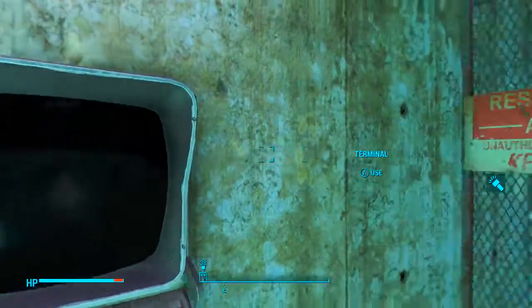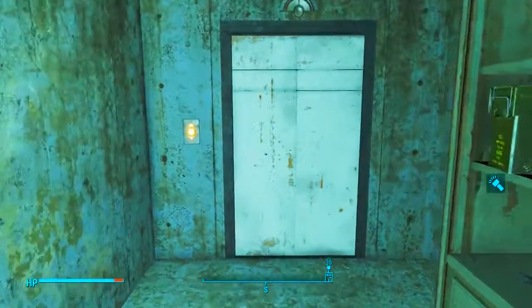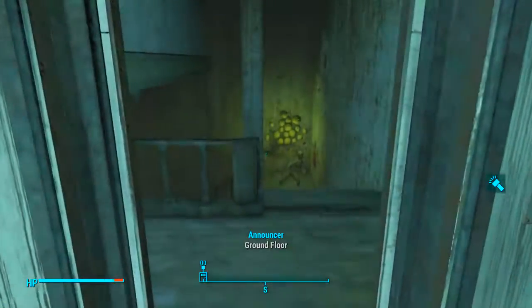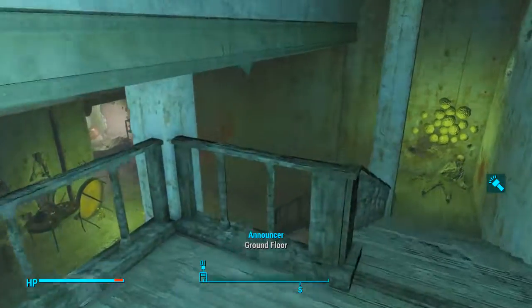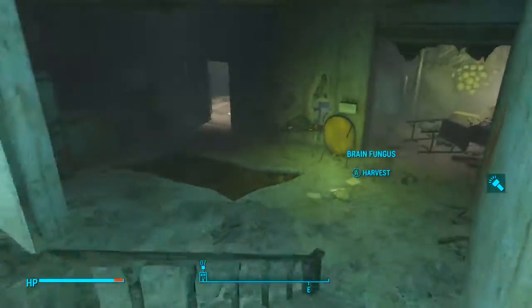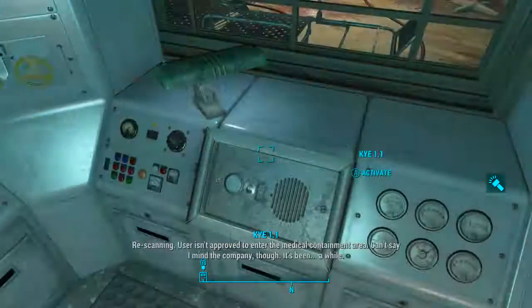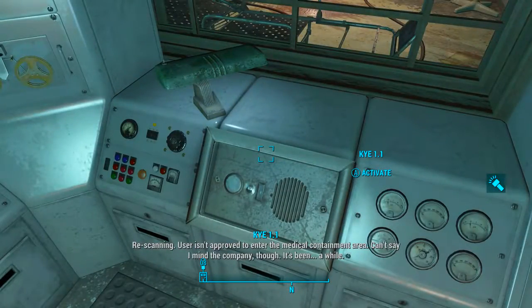You need to crack the code, the door will open, and then we need to enter the elevator. Weirdly, the announcer says 'going up' even though this elevator takes you to the basement. Anyhow, once in the basement we want to walk down the stairs and head over to the room with the complex computer terminals. Over here we can speak to an intercom by the name of KYE 1.1, which is some kind of AI system.